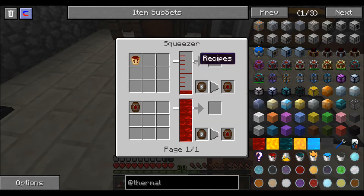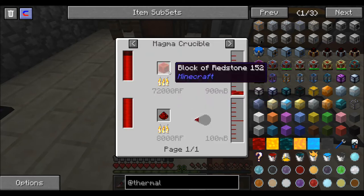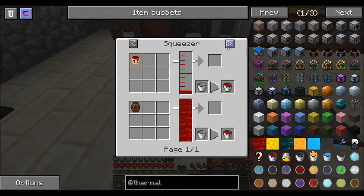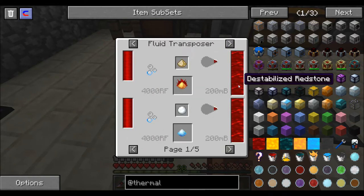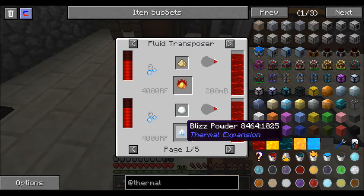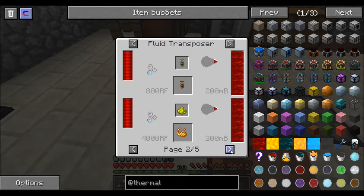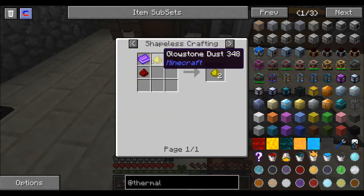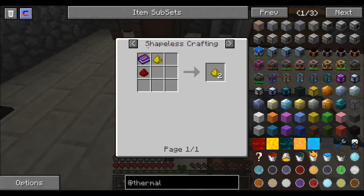So, destabilized redstone - how do I make that? And then this is used for making snowballs and blitzpowder. That's pretty cool. Is there a way to make glowstone? Cool.